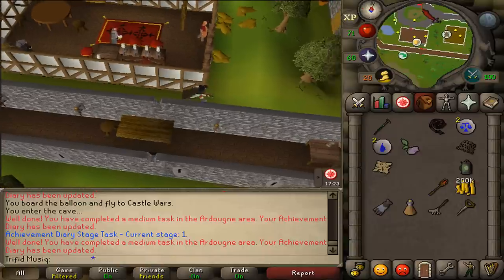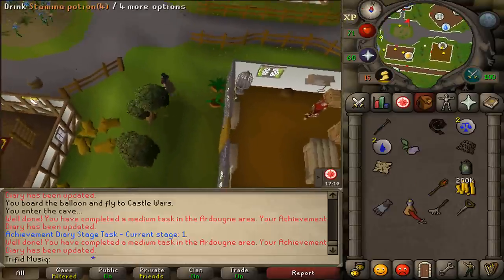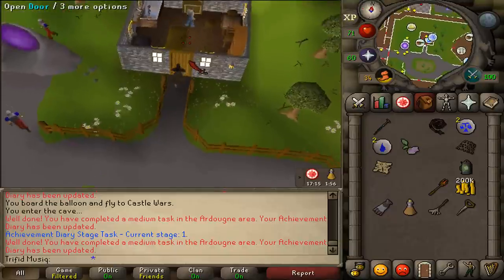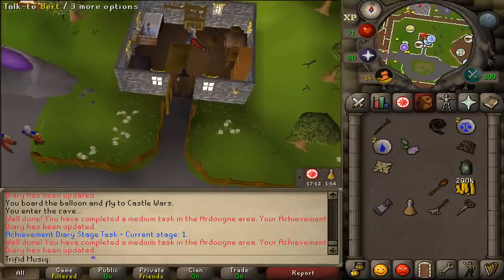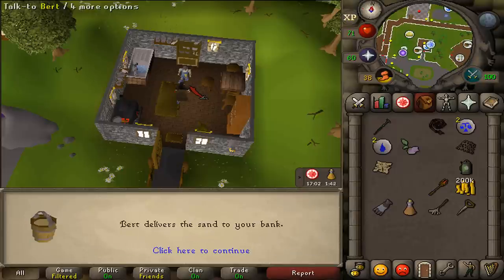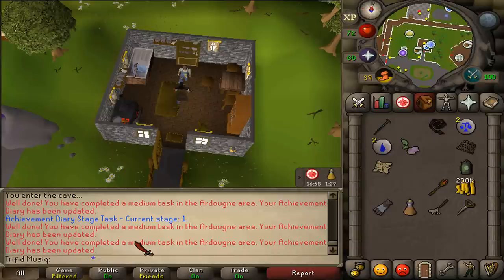Next, go north and talk to Bert, who is located just north of the Dragon's Inn pub, next to the house portal - just like in the Hand in the Sand quest. Let him deliver some sand to your bank. That is task number 10 out of 12.